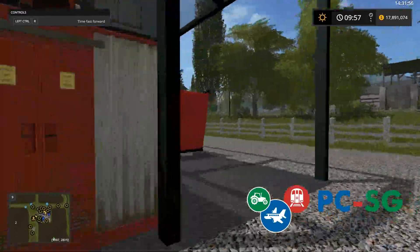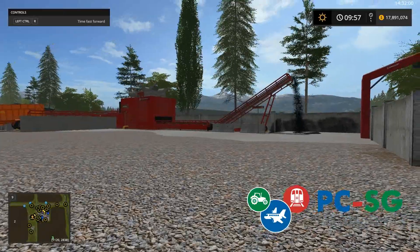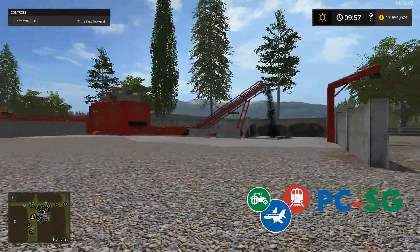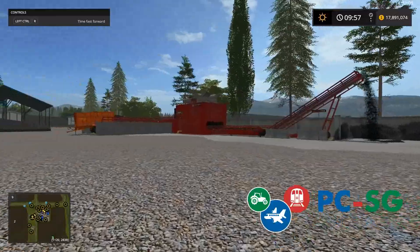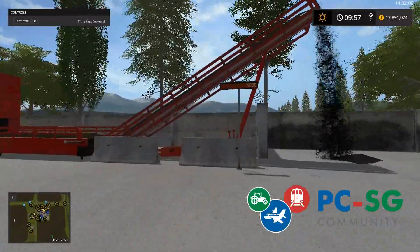TMR — Total Mixed Ration. Compost machine. I've seen three or four of these on this map. Does that show you all kinds of what you need for the recommended composting of the seed? Yes.